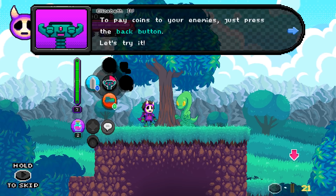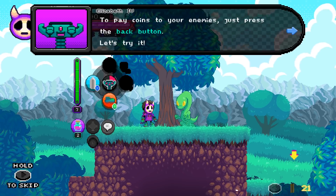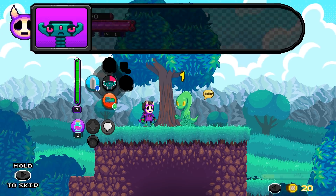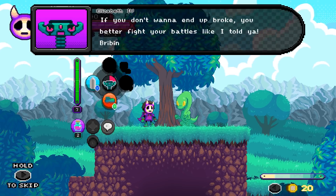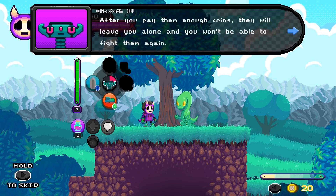Otherwise you just use coins to boost up your own abilities - you don't ever use them to defuse situations. So I think that's fun. To pay coins to your enemies, just press the back button. Let's try it. Pay up. If you don't want to end up broke, you better fight your battles. Bribing grants less experience, after all. After you pay them enough coins, they will leave you alone and you won't be able to fight them again.